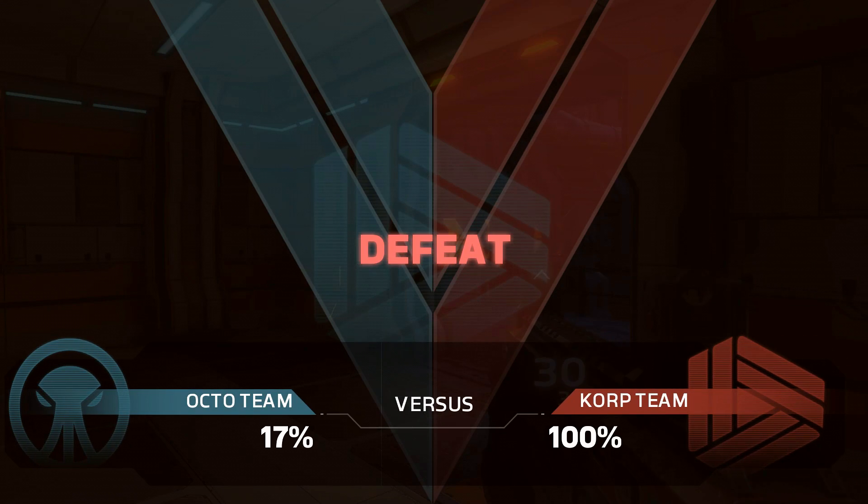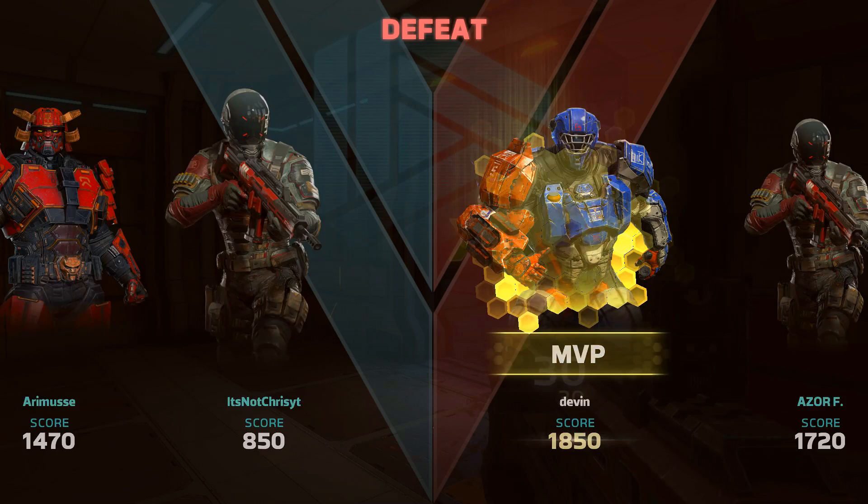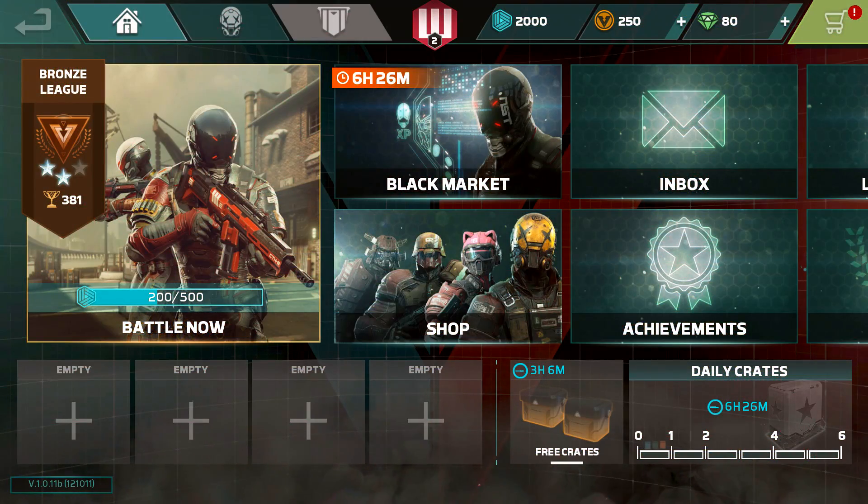You can see how important the agents are in this game — each agent counters another, and that melee agent on the left was just so much better than what we had to offer. It's important to match up and play to your strengths once you know who you're facing. As it turns out, my skills in first person shooters on PC don't transfer to mobile — we lost three in a row. But I really enjoyed it because of the agent gameplay and knowing which abilities counter the others. Thanks to the developers for sponsoring this video. Download Modern Combat Versus on iOS, Android and the Windows Store. Until next time, I'm Westy.